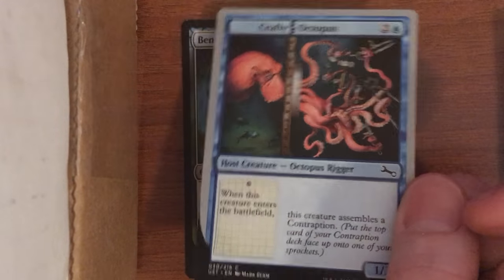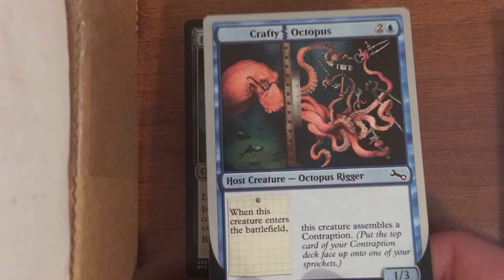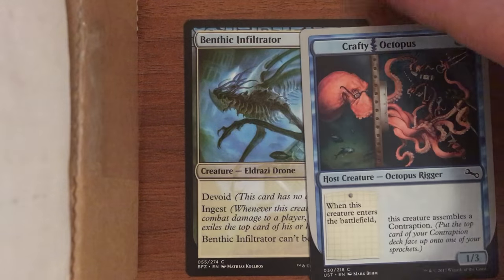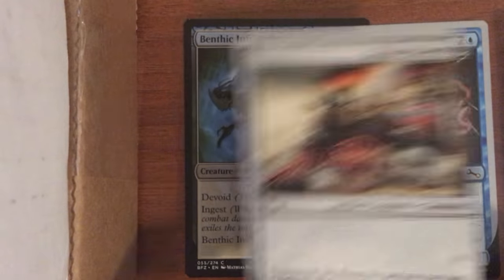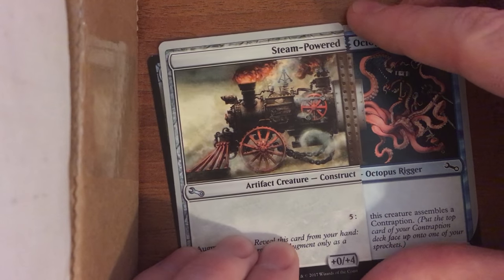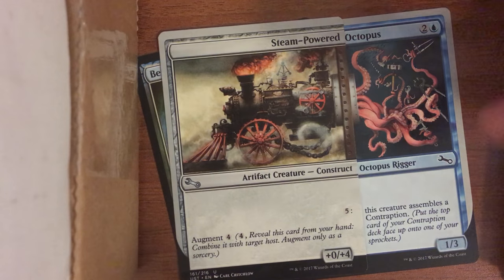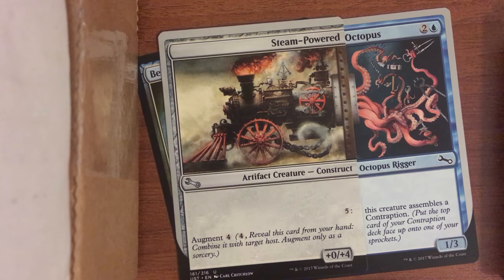This is one of the augment cards I wanted to show. Last time I showed this Crafty Octopus — when you play it, you assemble a contraption. This is a host creature, and when you get the augment you play it for four mana. This bar lines up on top of the octopus so it becomes a Steam-Powered Octopus. Now you can pay five mana to build a contraption anytime, and it also gets four extra toughness, becoming a one-seven. I think that's pretty cool.